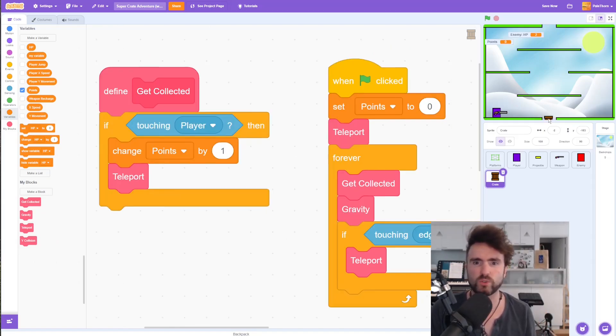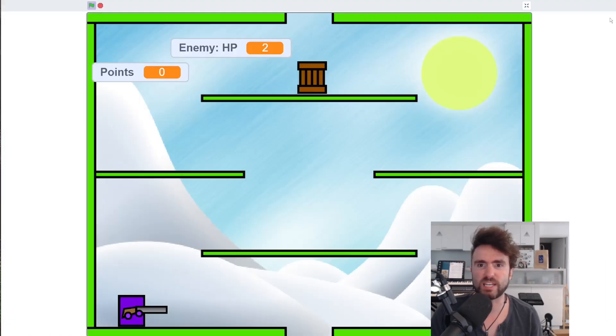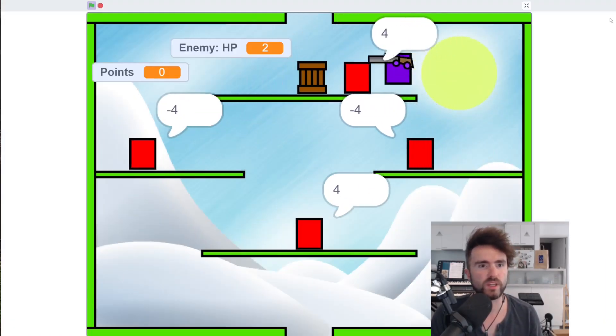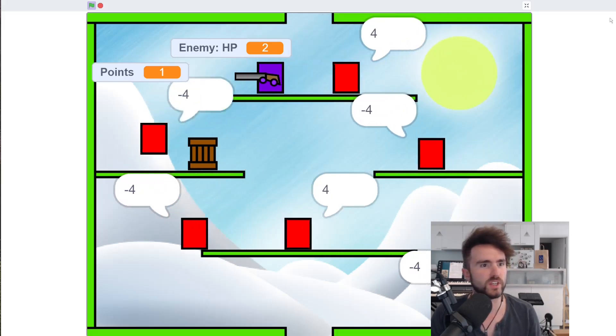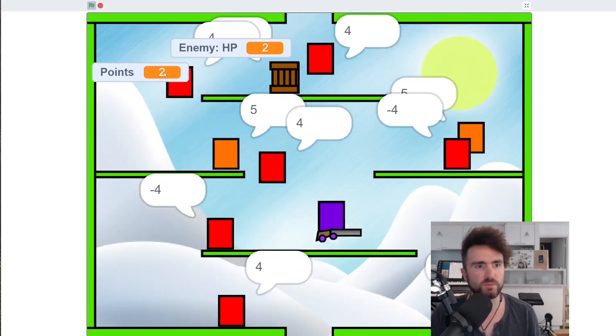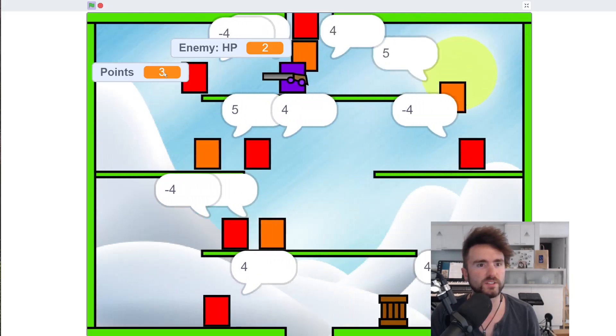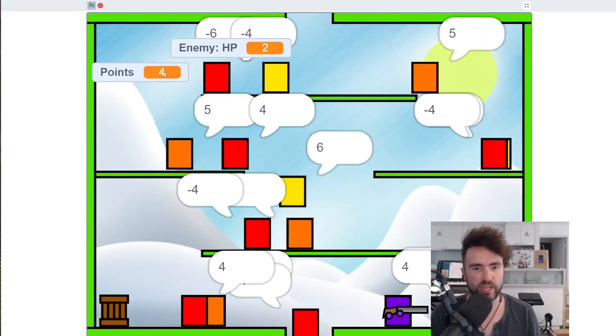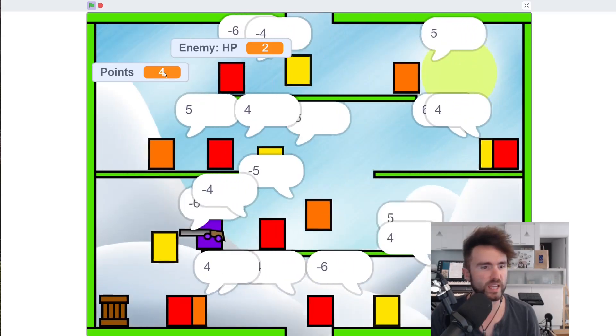Let's give it a test and also make sure our crate is teleporting away if we drop it into the pit. Let's drop it into the pit — okay, that's good. Now let's test that the crate teleports away when we collect it. We go up, collect the crate — brilliant! The points went from zero to one, and we can keep doing this. That's great.